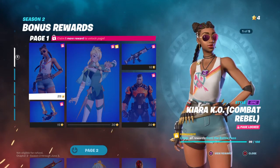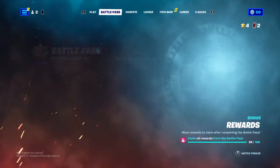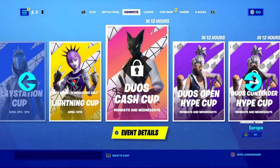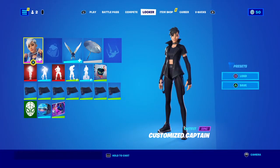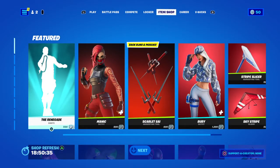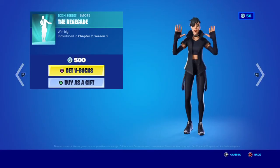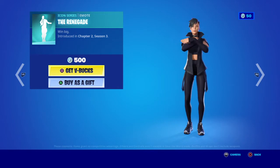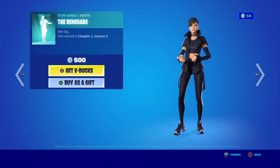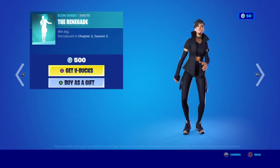It says I've got to claim one more reward to unlock this page. That's the crew pack — that's my locker, now all black except for the skin. At the top we've got Renegade Ninja 2, Syntax 2 from Season 3, and it's only 500 V-Bucks — and it's also copyrighted.